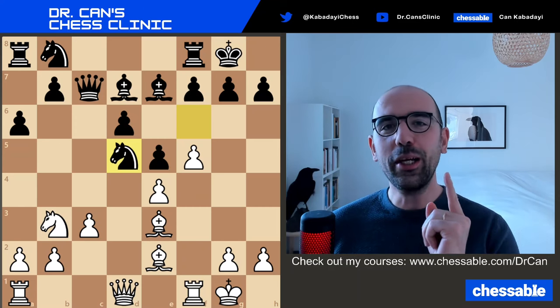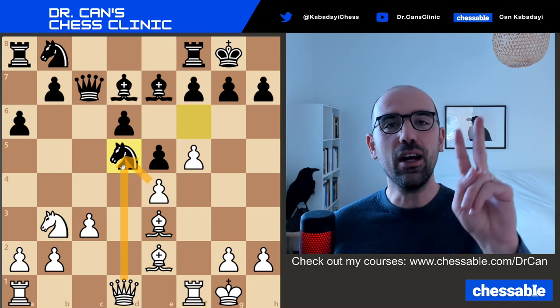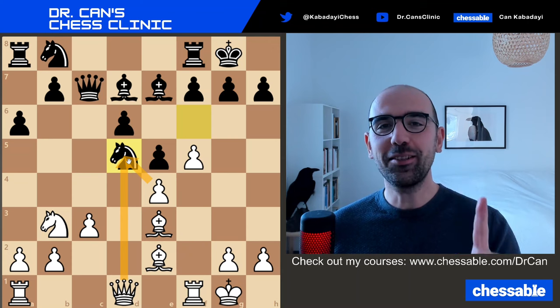Hello everybody. It's white to play in this position. Please decide between exd5 and Qxd5. You have two choices. How should this knight be recaptured? That's the question.